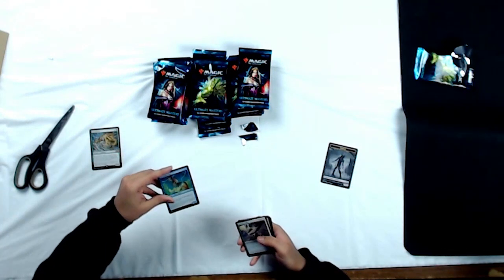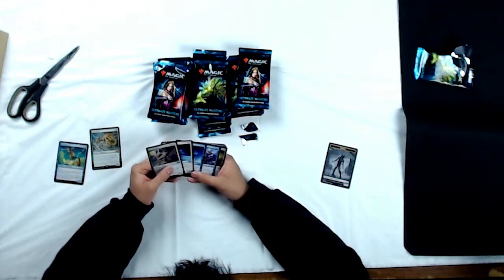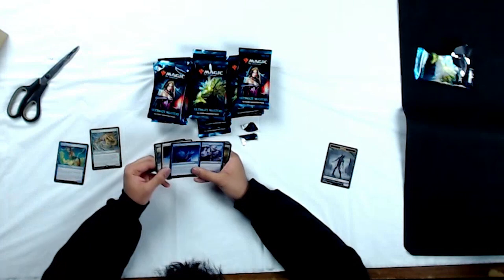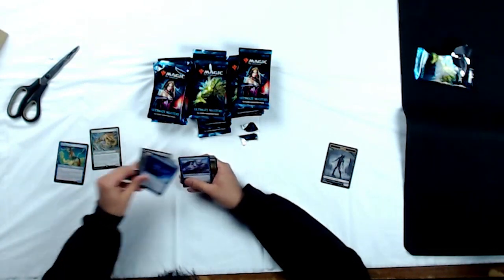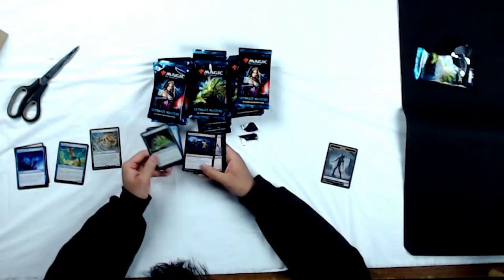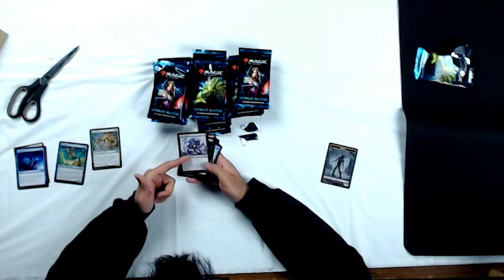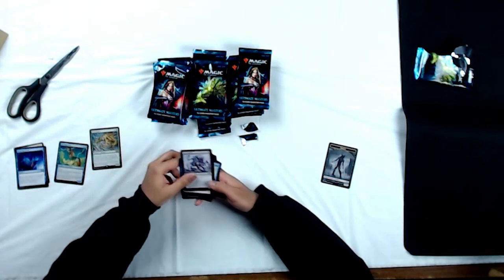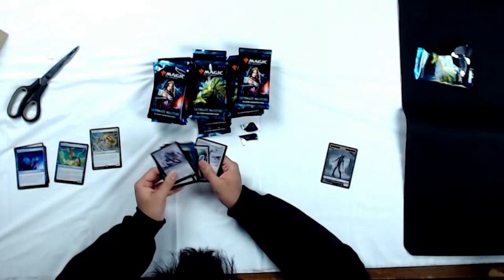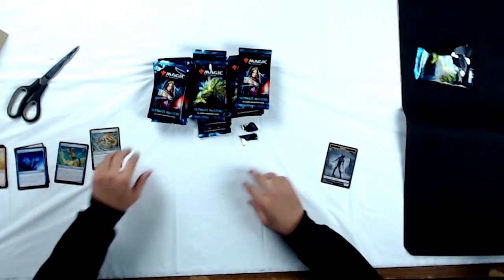We've got a Skywing Avian as our foil. Let's go through the uncommons: Kitchen Finks, Spirit Cairn, and Mystic Retrieval. And quickly through the commons: Runic Snag, Spider Umbra — nice to see the umbras — Fumespitter. I remember this guy from my first standard ever, Scars of Mirrodin. Highlight of this first pack is definitely the Tarmogoyf. Ingot Chewer also in the common slot. That's pretty awesome.